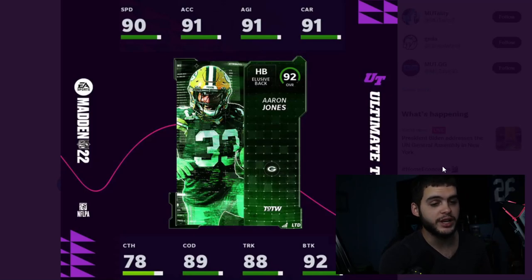For the LTD of the week, we have Aaron Jones. In my predictions, he was my first pick, but then I thought we just got Reggie Bush, Saquon Barkley, Curtis Martin, and Priest Holmes — so many running backs already — and I second-guessed myself. But of course it was Aaron Jones. Aaron Jones: 90 speed, 91 acceleration, 91 agility, 91 carrying, 78 catching, 89 change of direction, 88 trucking, and 92 break tackle.